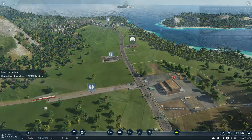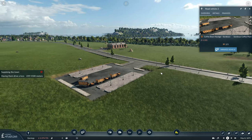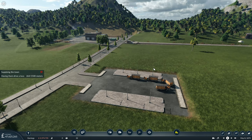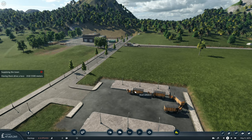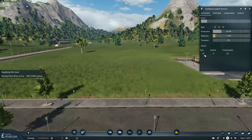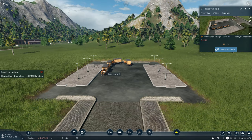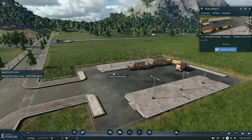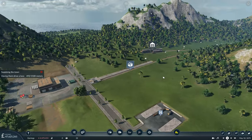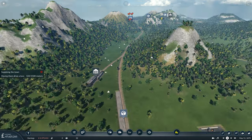Meanwhile, over here our road vehicles are now starting to receive a load of coffee beans. He has two of five. As stipulated in the line manager he's not actually going to leave the station until he has a full load, so he might be waiting around for a while. Although there are nine coffee fruits stored at the export factory, so there is enough there to provide him with a full load - hopefully he won't be waiting around too much longer.